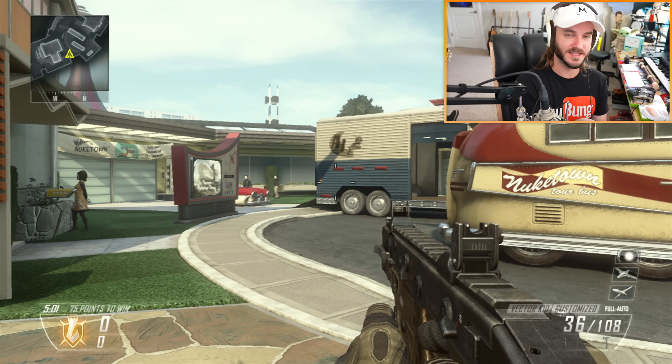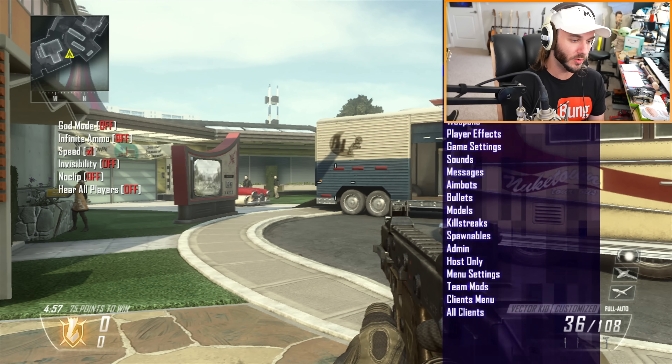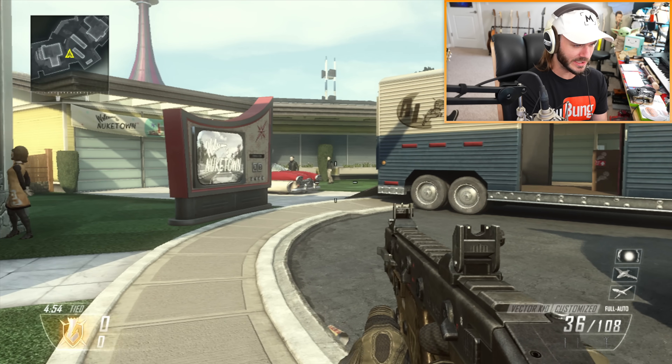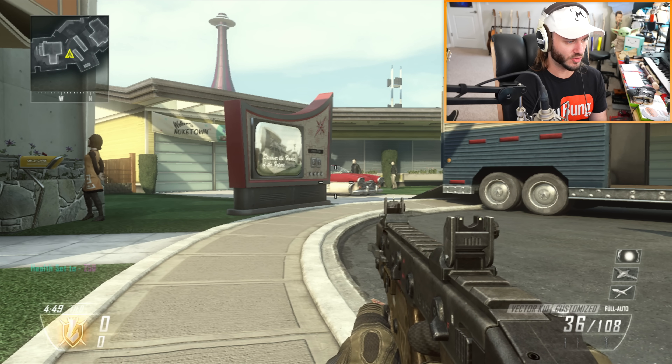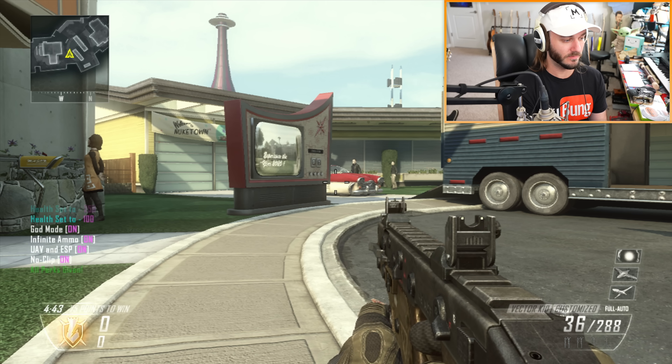Now that we've got all that out of the way, let me show you some of the mods. The way you access the main menu is you aim in and then knife - it pulls up the main mod menu. There are some shortcuts you can access using the D-pad. If you're crouched and click up it changes your health.